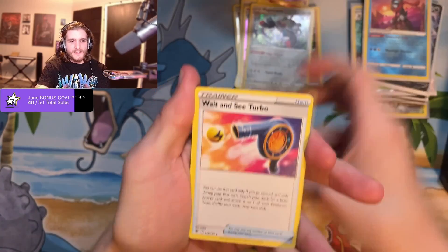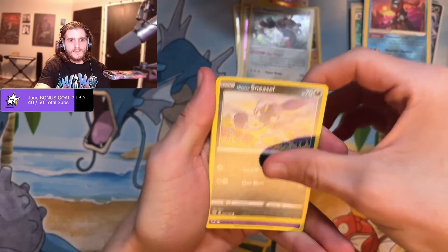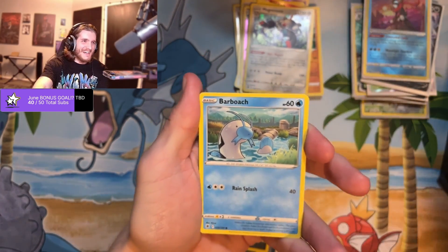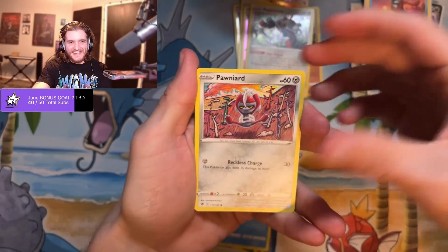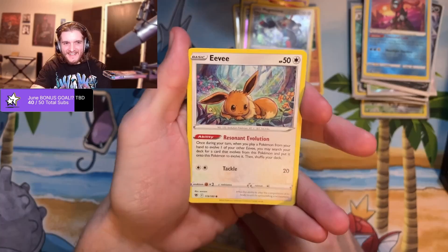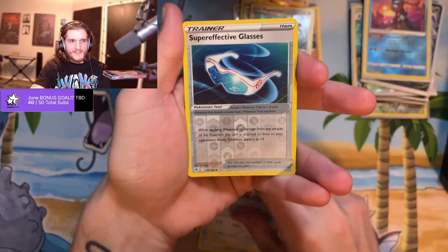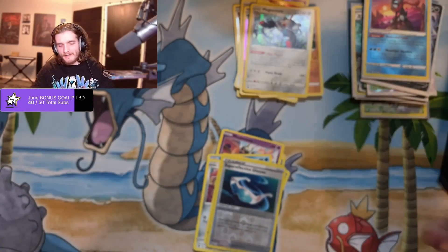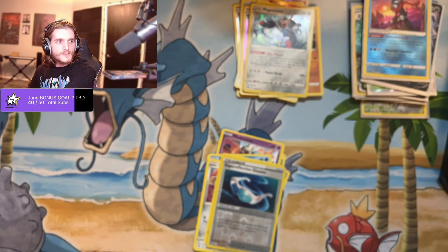Overqwil, Kirlia, Turbo. Sneasel. Eevee, super effective glasses, and a Decidueye V — not what I wanted, but we'll take something, we'll take a V.